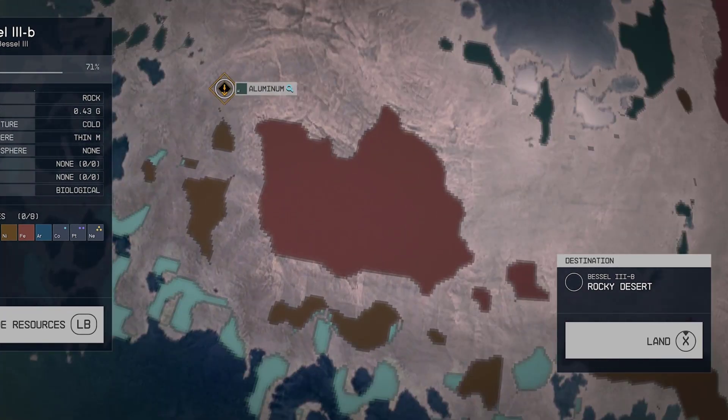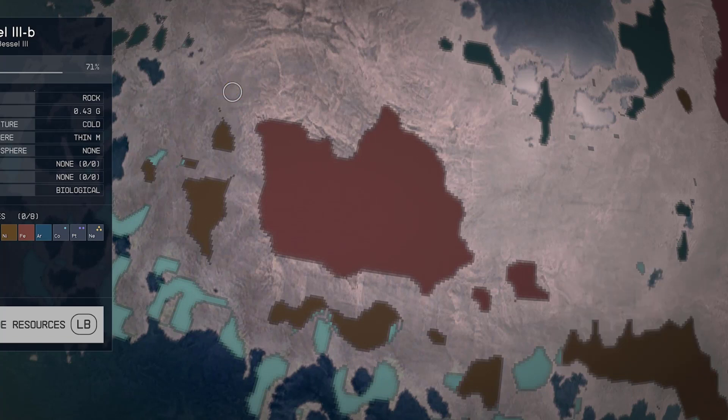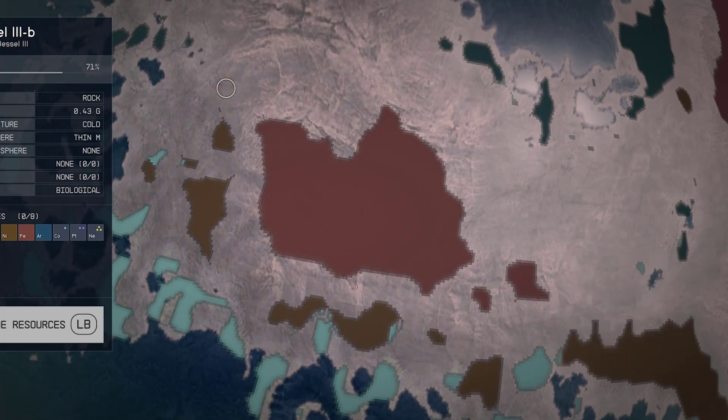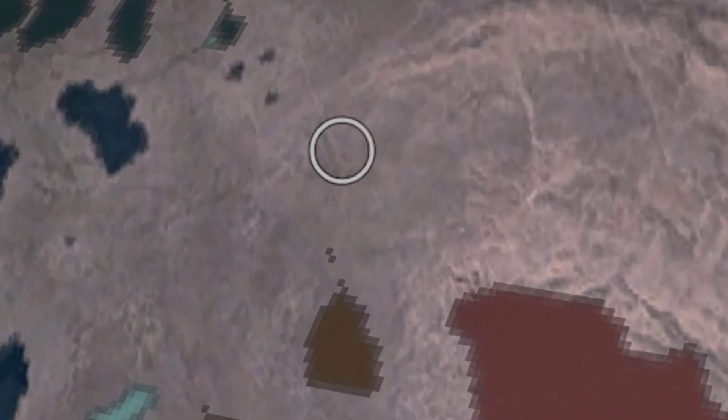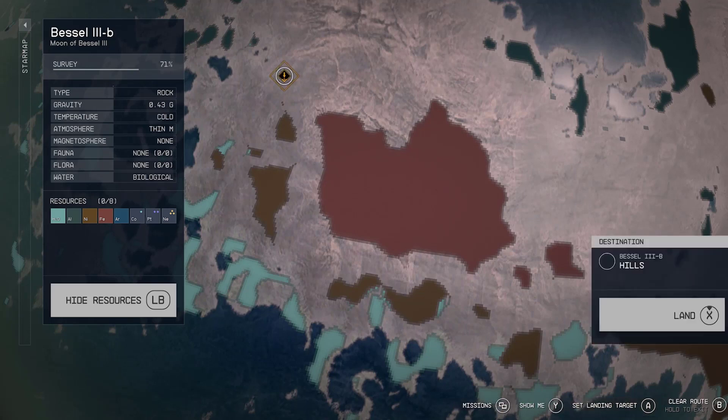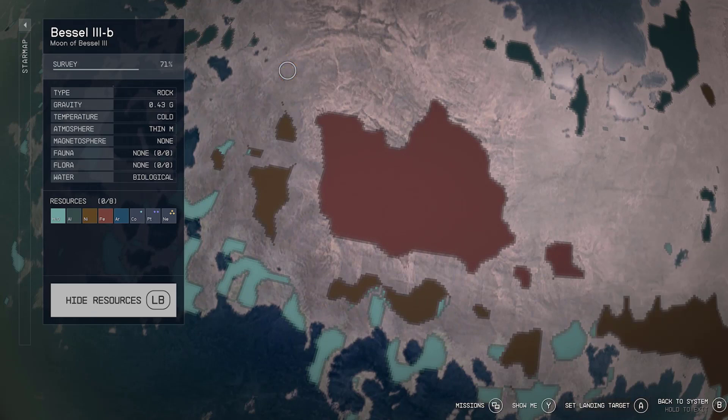You do not want to land where it says Rocky Desert. Move the cursor around this area until you get 'mountains.' You're going to see hills, deserts, mountains — keep moving it. Rocky Desert: not there yet. Hills: not there yet. Keep moving it — it's going to take a little time. When it finally says 'mountains,' that's your spot. You want to stay on that little vein area, especially if you're looking during the day when the sun hits it correctly.